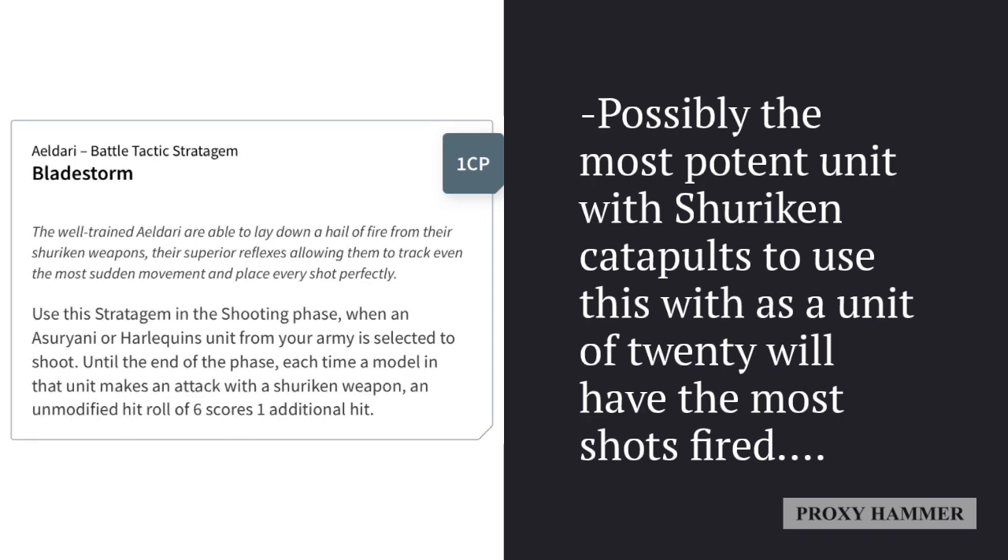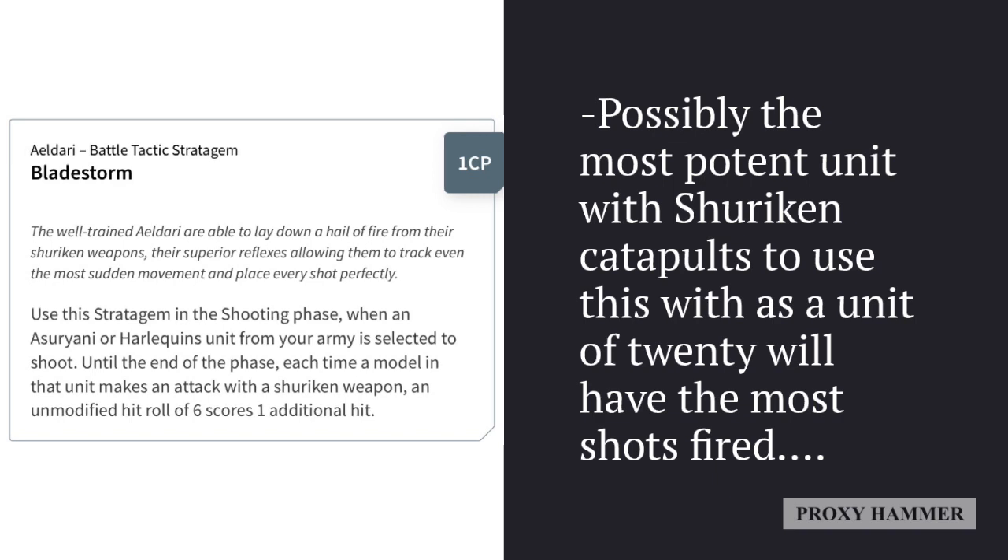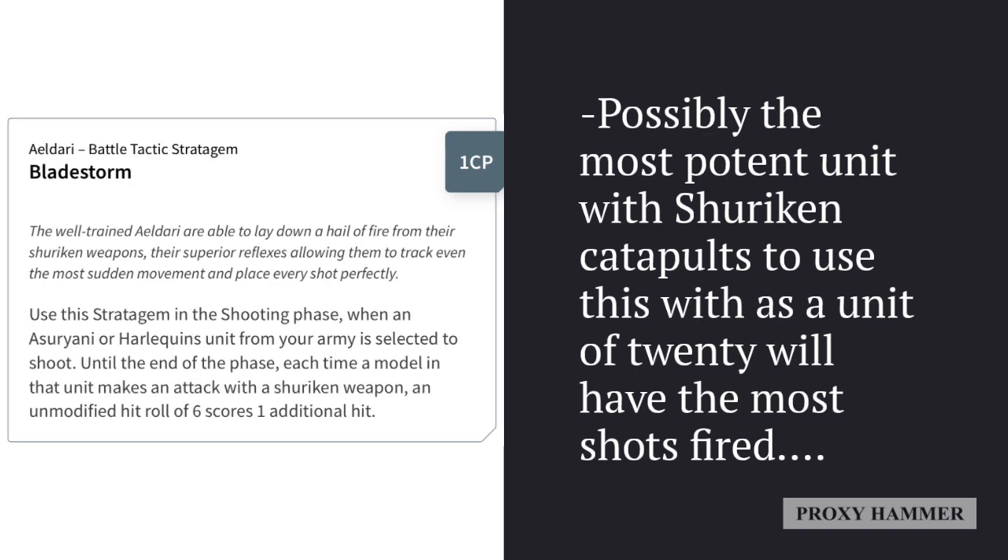When we look at the Bladestorm stratagem, this is used on a unit of Shuriken weapons and is potentially one of the best stratagems to use on Guardians. Guardians as a unit of 20 are actually considered the most potent unit with Shuriken Catapults to use with this stratagem — a unit of 20 guardians will have 40 Shuriken shots, which is more than any other Shuriken unit combined. More than 9 Windriders, more than 10 Dire Avengers. It basically outcompetes other units for having the most possible shots with this stratagem.